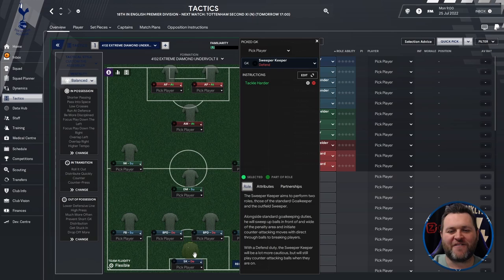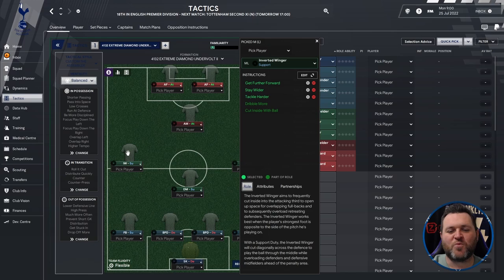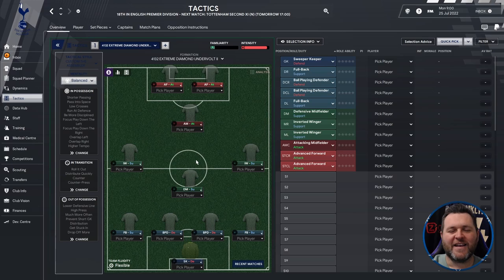Starting off at the back you're going to have a sweeper keeper set to defend. You're then going to have a fullback set to support on the left, two ball playing defenders set to defend in the middle, with another fullback set to support on the right. A defensive midfielder set to support in the middle. On the left hand side an inverted winger set to support, on the right hand side an inverted winger set to support. At the top of the pitch an attacking midfielder set to attack and two advanced forwards both set to attack.